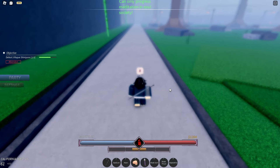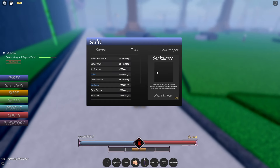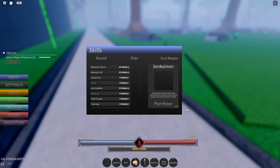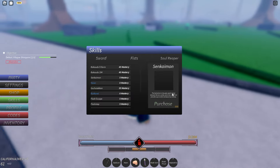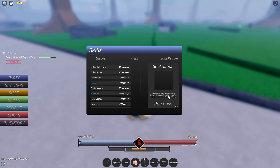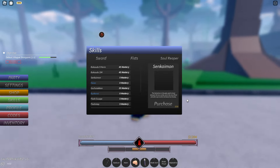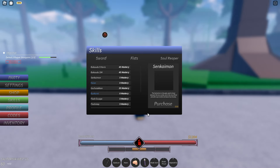So basically, if I go to my skills, under Soul Reaper, you'll see this skill called Sankamon. It is 5 Mastery, it costs 500 gold, and the Sankamon is the gate used to travel between the two worlds, and is the only official and safe way to enter the Soul Society. So I'm going to be showing you guys how to get this. Pretty much, you need 5 Skill Mastery and 500 gold.